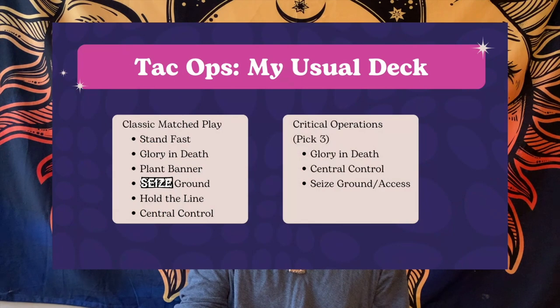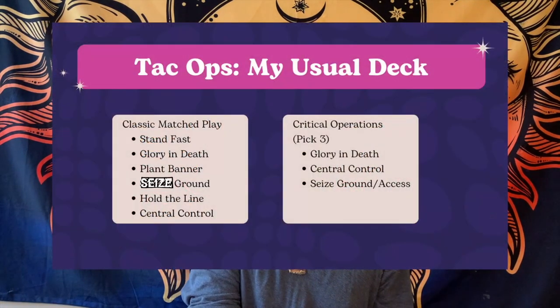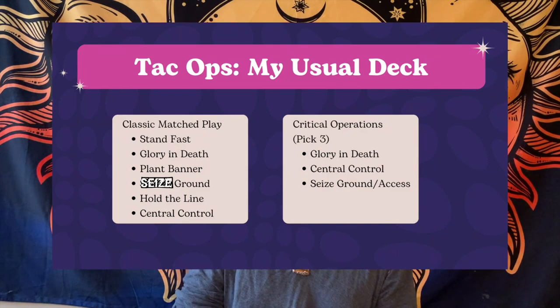As for the usual cards I take: for the new pack with pick-three, I would go for Glory and Death, Central Control, and Seize Ground or Access Point depending on whether we're in Into the Dark or on open board. For the classic match play mode, I'll go for Stand Fast, Glory and Death, Plant Banner, Seize Ground, Hold the Line, and Central Control.